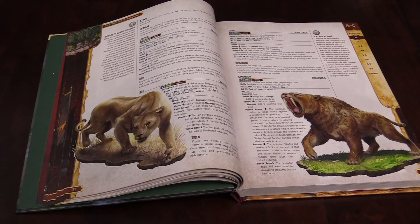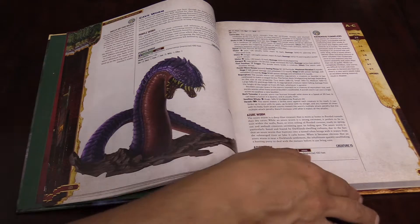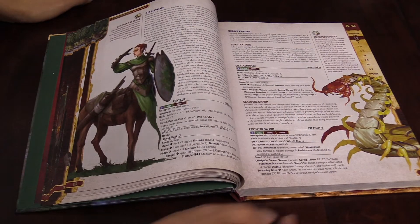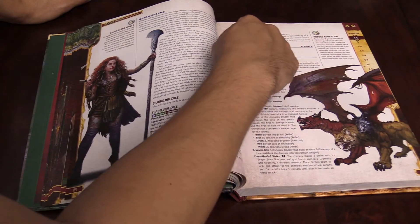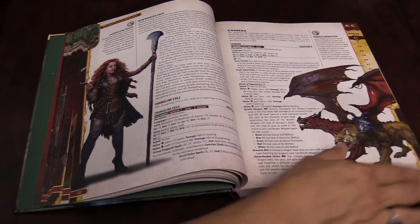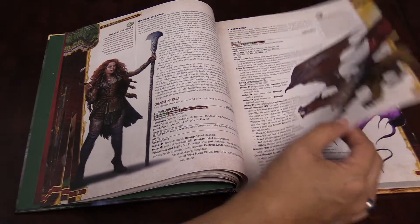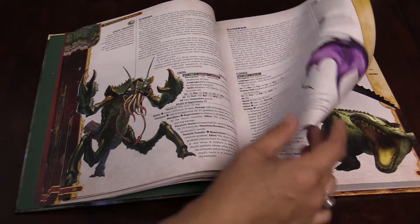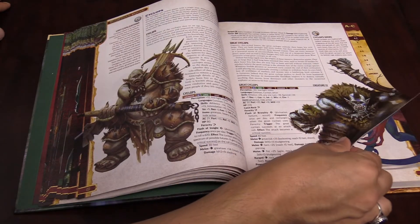It is an alphabetical listing. They also include indexes of monsters by level, as well as by type. The different keywords they have make me think there's going to be some kind of online companion to help you sort through everything — it screams that they've got things pre-tagged, pre-defined, and ready to go, so when an app comes out they're ready to launch.